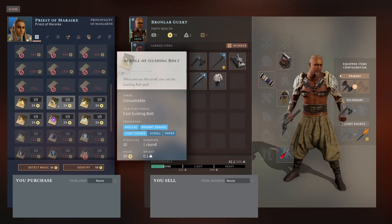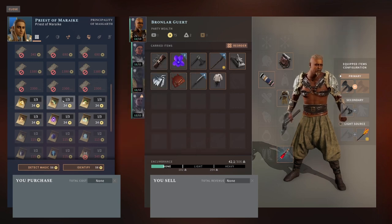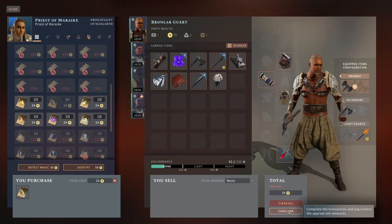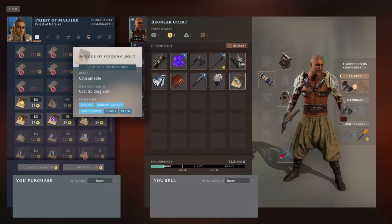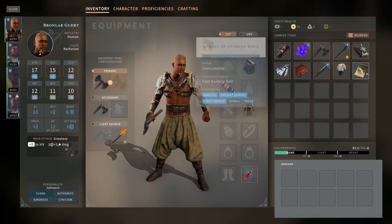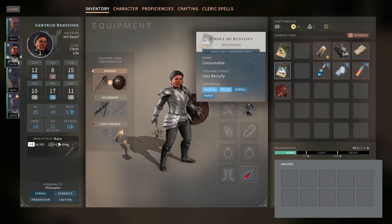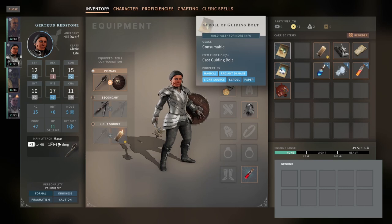How much damage does it do? Cast a Guiding Bolt spell. I'm pretty sure that's a very good attack spell. Let's go ahead and buy this. We're going to give that to anyone but the Barbarian — probably we'll give it to the Cleric. Alright, so she's got a Guiding Bolt spell.